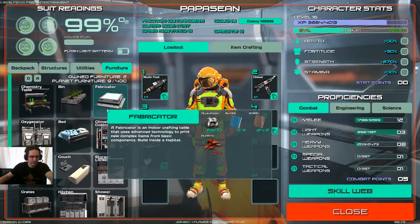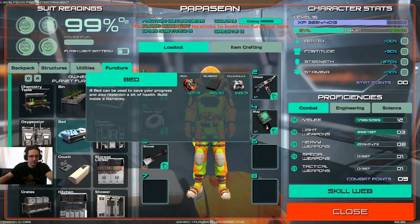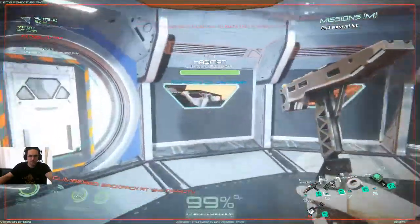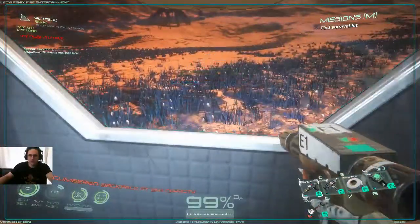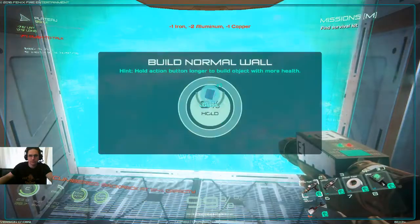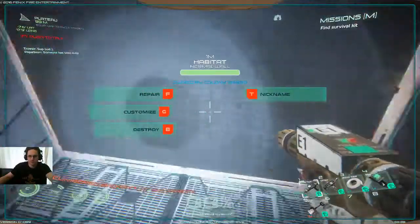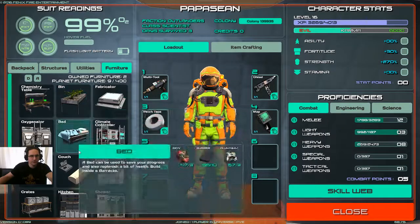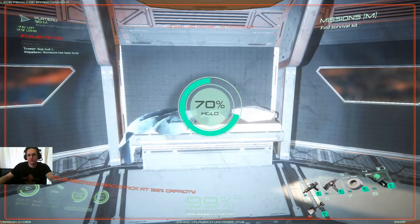Some furniture items require plastic and glass for the fabricator. You can also make yourself a bed, and that's going to require rubber, aluminum, and iron. Now, in order to make beds and other items inside your habitat, you're going to want to go over to the wall here and use your multi-tool to destroy it. Why would you destroy it? Well, it's so that you can put a normal wall in place — normal walls are required in order to build things against them. So push Tab, go to your furniture, and stick the bed right up against the wall. Then push F, hold it down, get all the way to 100%, and now we have ourselves a bed.